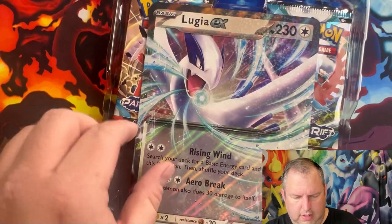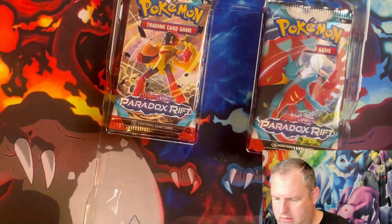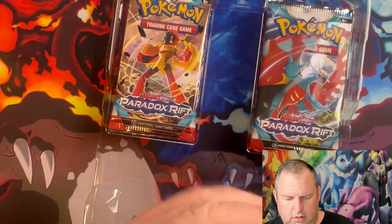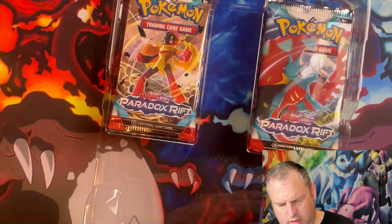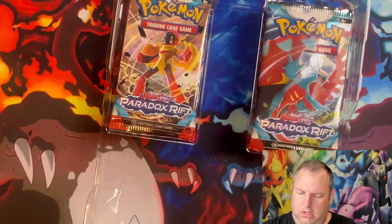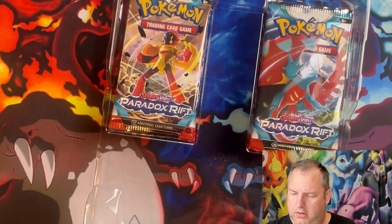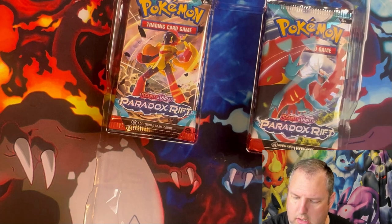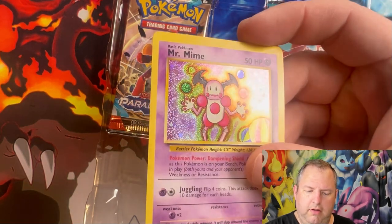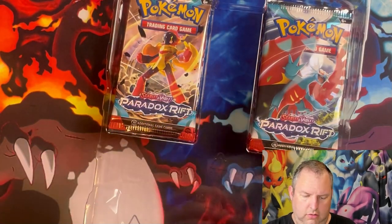Wait, are these promos? What are these — CLV, CLC, CLB — what does that mean? I'm not up to date on that. There's of course your giant promo card right there. I'm going to get these sleeved up. I don't know what these are, honestly — I'll have to look them up. I do like this border on these though, this is pretty cool. And that Mr. Mime holographic is also pretty cool — I like that as well.